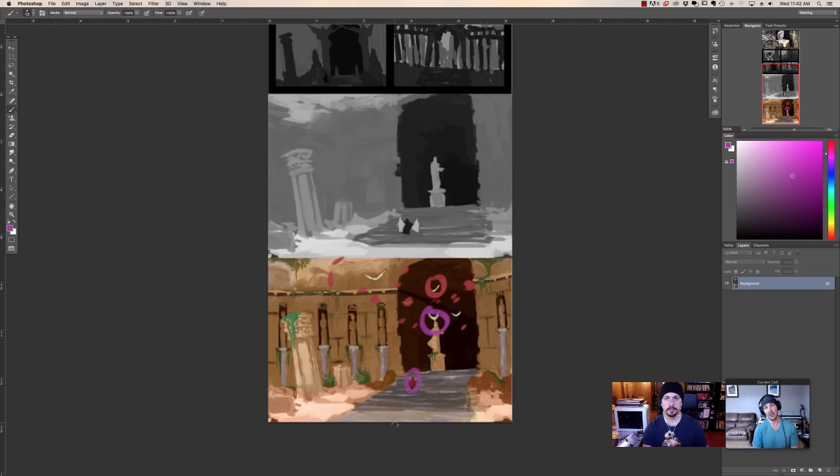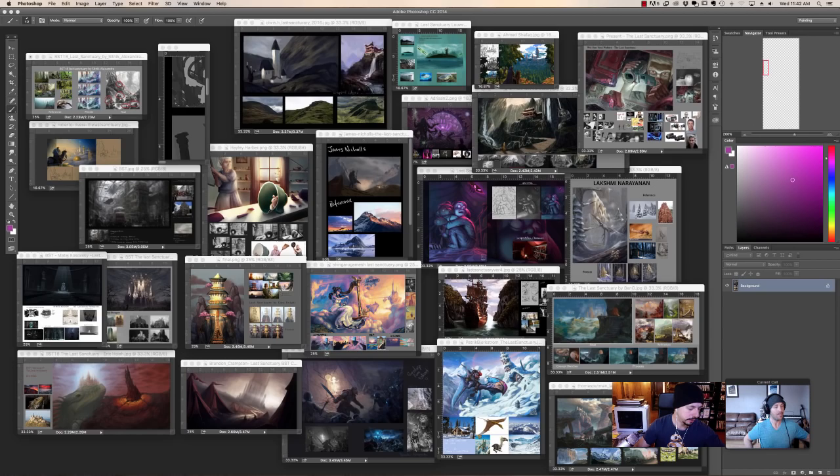Adam adds: it wouldn't even hurt you if you made the character a bit bigger and put him right here in the foreground. Don't forget to balance all these warms with some cool colors as well, but you're heading in a really solid direction.